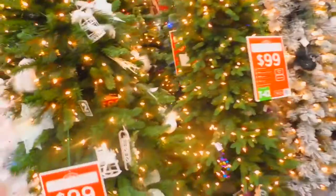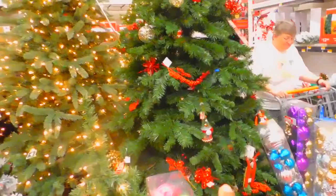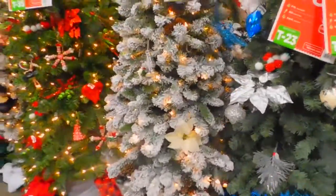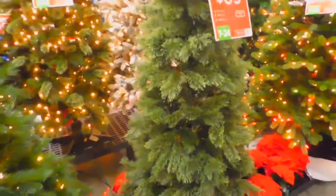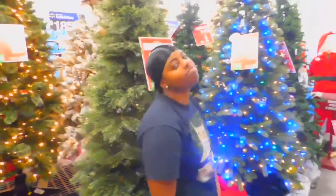We're gonna let you guys choose. So we got option A — it's white with like fake white snow, 6.5 feet. Then we got option B right here, which is my favorite, but I don't know if I'm gonna get it — it's really tall, 7.5 feet and huge. And then we got option C, which is Taji's favorite. So we have three for you guys to pick from — let us know if we should go with A, B, or C.